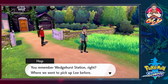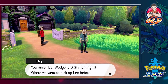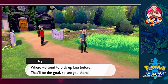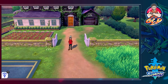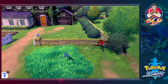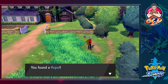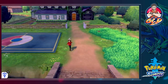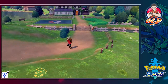He reminds us of the Wesher station — that's where we went to pick up Lee before — and that'll be our goal. So we're testing out the whistle mechanic, but I'm not catching their attention right now. There's an item over there, a sparkle — we found ourselves a Repel, which can actually help us with lower level Pokemon.